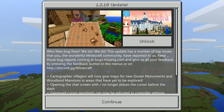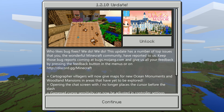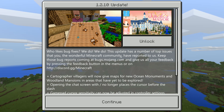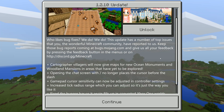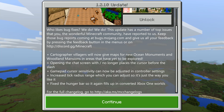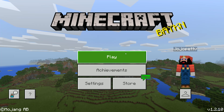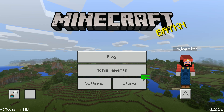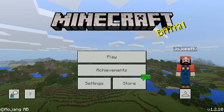It's going to load it up for us. So now the 1.2.10 update — who likes bug fixes? The update has a number of top issues addressed. Anyways, this is the beta version as you can see. Now you can just play away. It's 1.2.10, just like it is on Xbox right now.